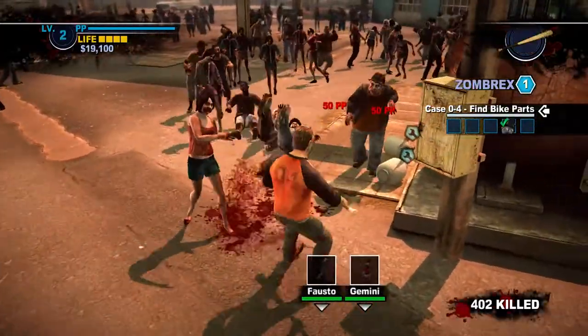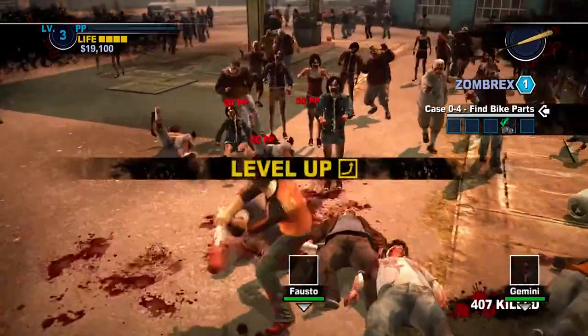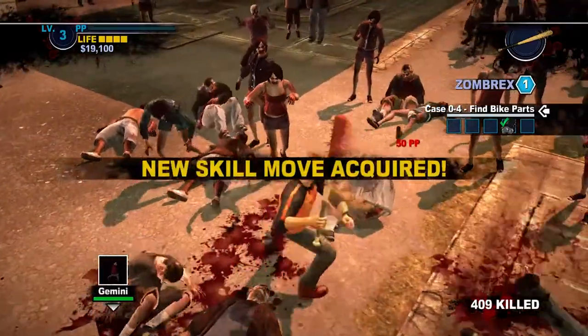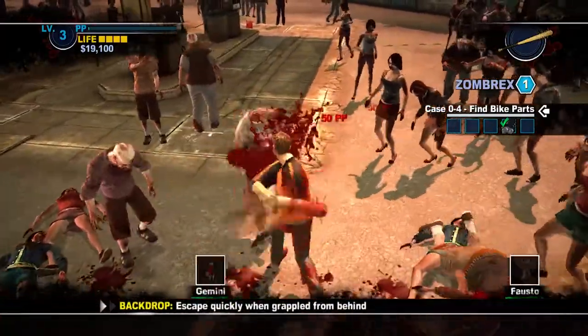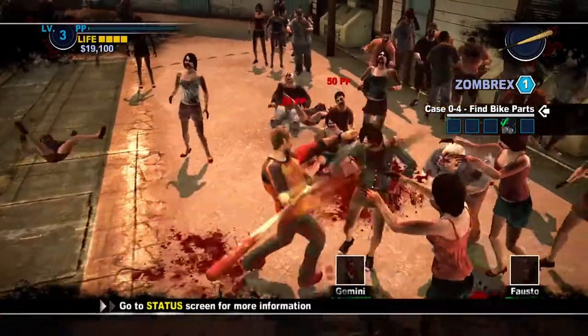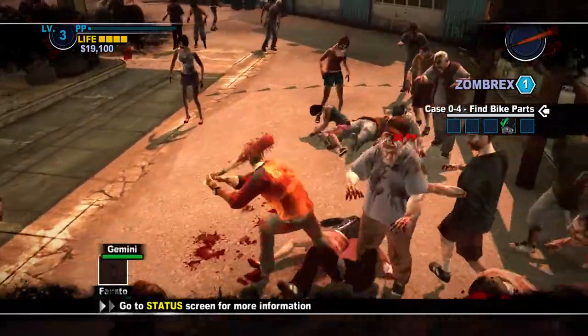Unsurprisingly, there will be a lot of overlap with content between Case Zero and Dead Rising 2. There's a lot of asset reuse. There are a handful of unique zombies, but many are simply recolored or reused in the main game. The standard sound effects and music do get some carryover in the same manner as the main game.